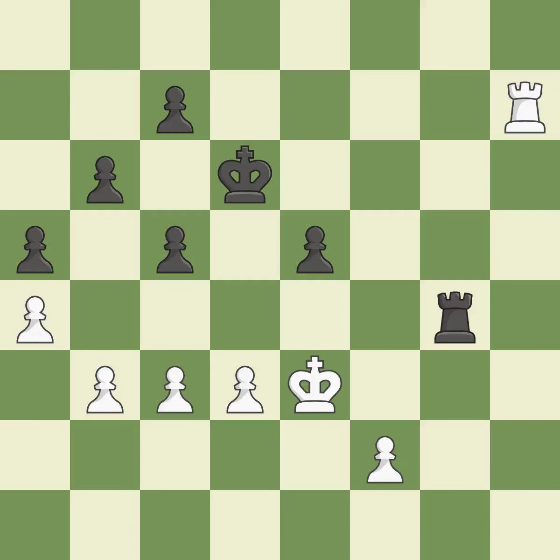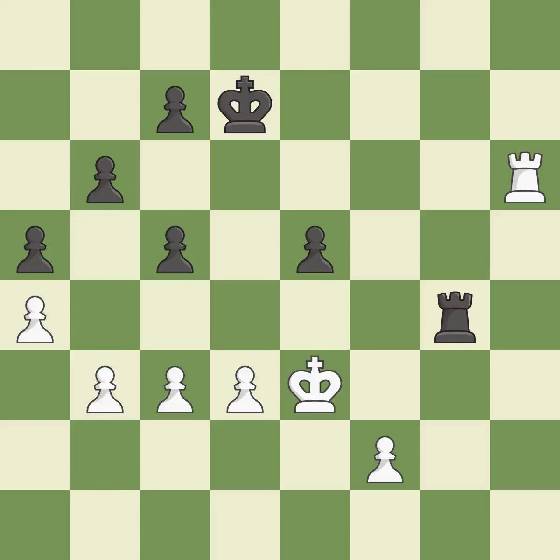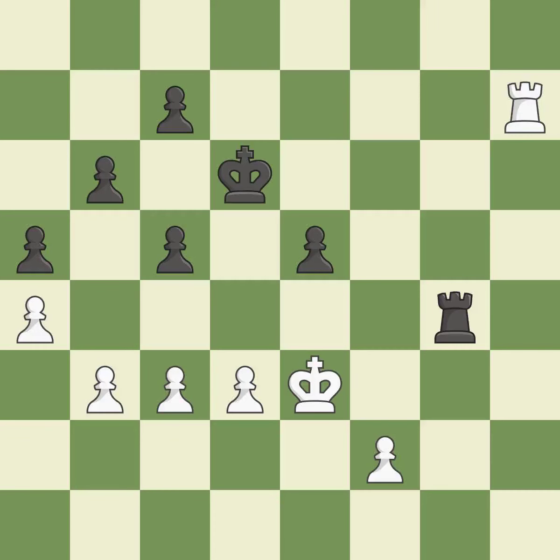This avoids the Rook's check. This moves the checking Rook farther away. The best choice keeps the position optimal. This moves the checking Rook farther away.